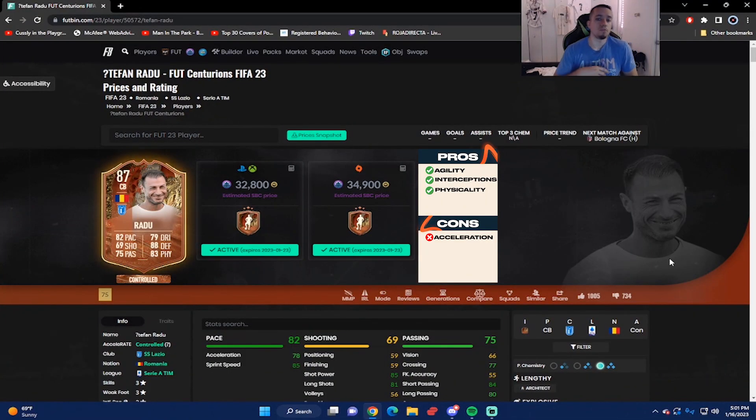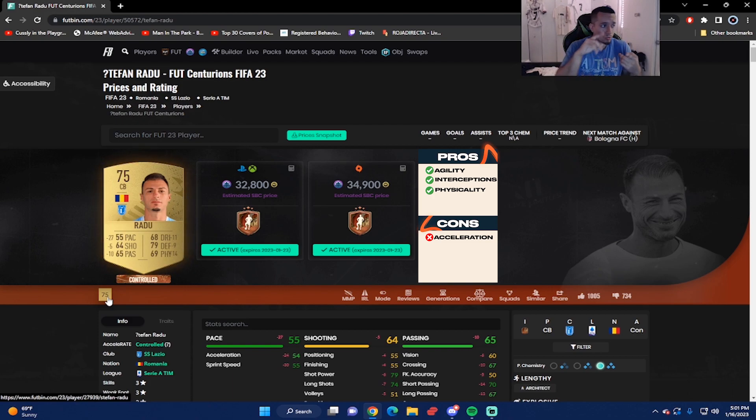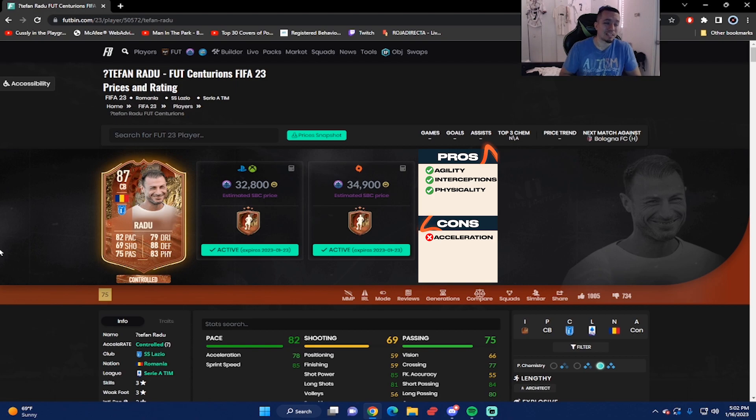That concludes the review for Mr. Radu. The SBC comes in around 32,000 coins from scratch on Xbox and PlayStation, and 35,000 coins on PC — a really cheap option. Comparing this card to his gold version, it's a plus 27 on pace, plus 5 on shooting, plus 10 on passing, plus 11 on dribbling, plus 9 on defending, and plus 14 on physicality — a really noticeable boost. The physicality on this card is great; whenever he tackles he wins the ball most of the time.